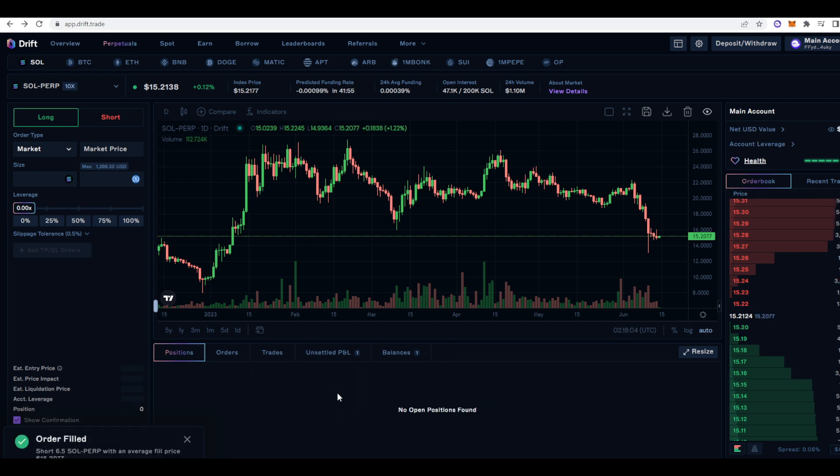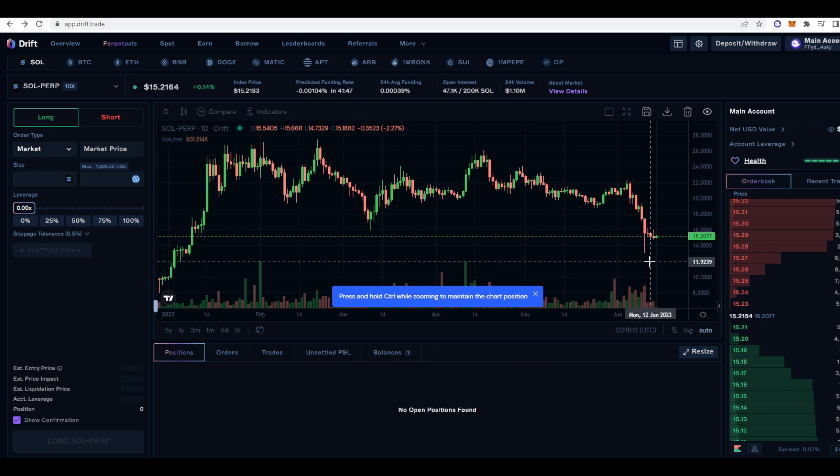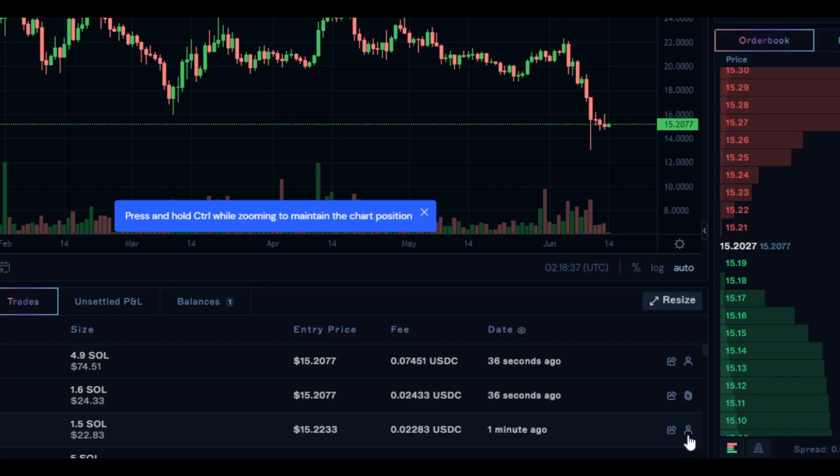The unique thing with Drift is that you're not only just trading against other people — so you're not PVPing against others — you're actually trading against the Drift AMM as well, so they have that in place so you can actually get your positions filled. If I go to trades we can take a look at what's happening. When I went long on the Sol Perp we can see my counterparty, and when I closed the position we can see that part of it was filled by the Drift AMM and the other part was filled by another person who I'm assuming is a market maker.